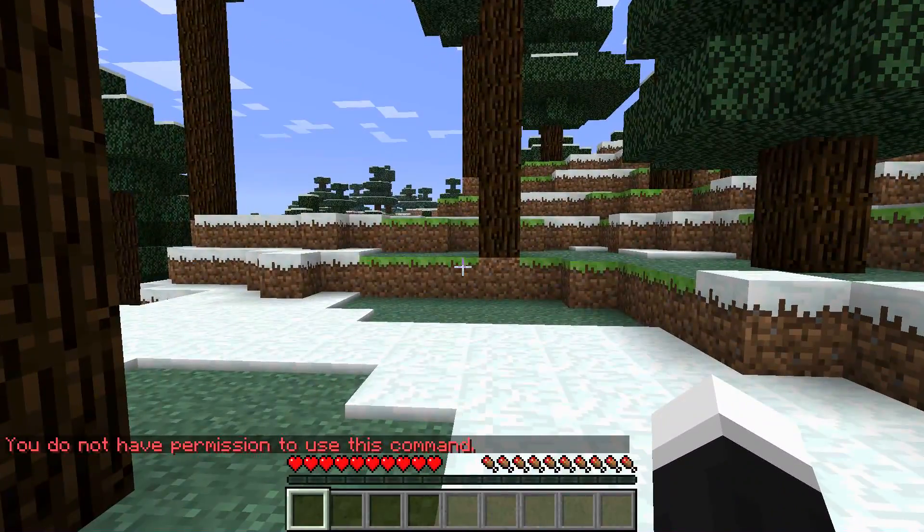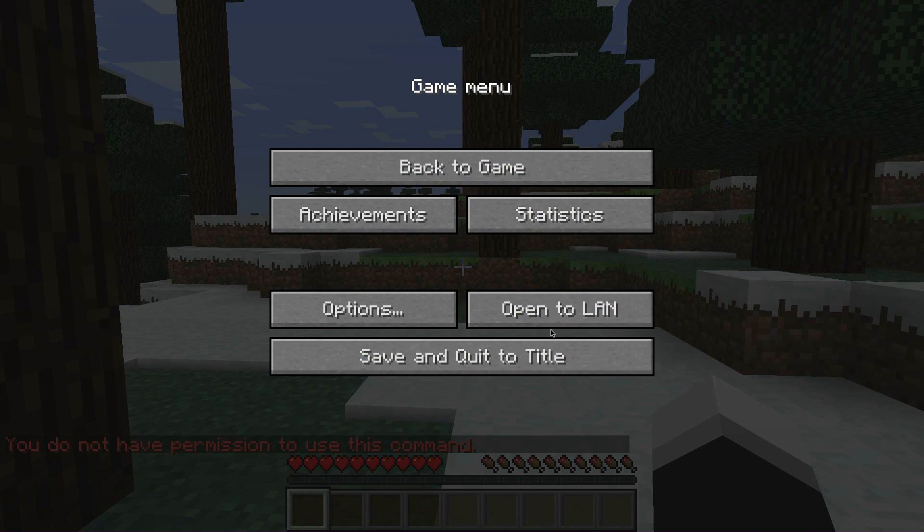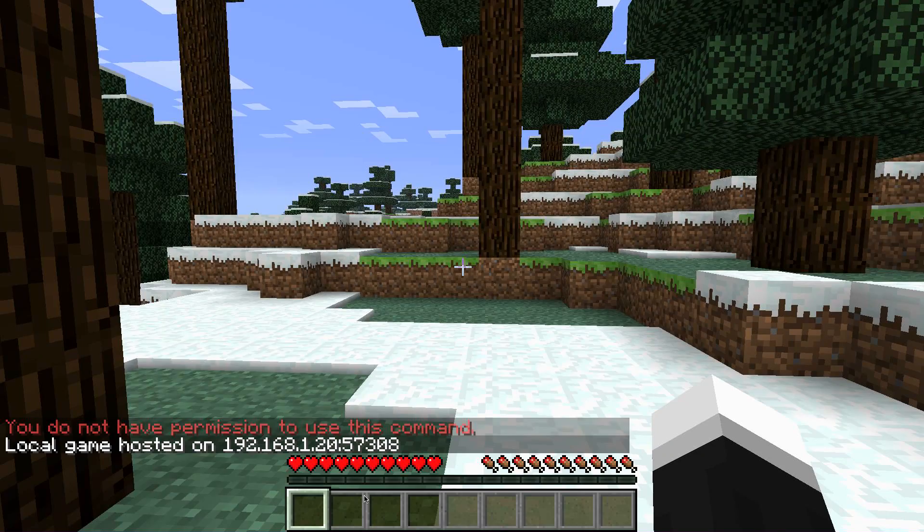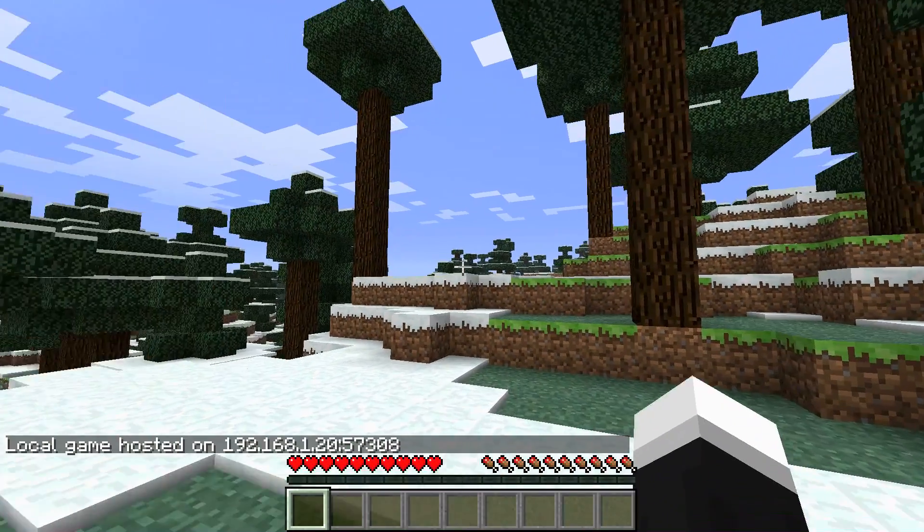So I need to figure out a way to make it so I can do that. And it's really easy — you press escape, you get to the regular game menu, open the LAN. You can change what game mode you're on, but you can also change here if cheats are on or off. Right now it's off, you turn it on, and you don't press cancel — you gotta go Start LAN World.